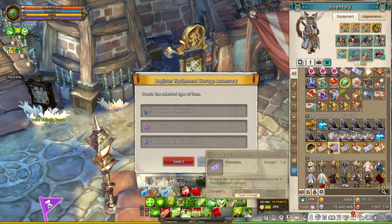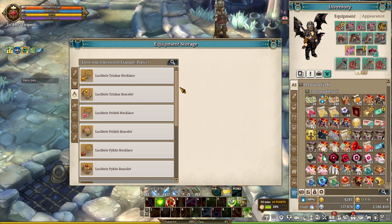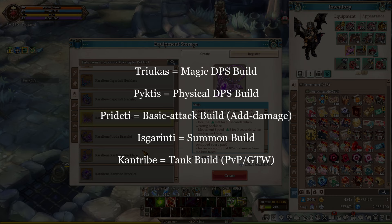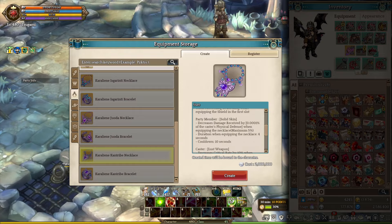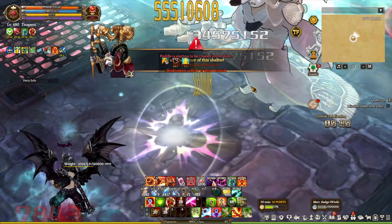The carolinea accessory voucher enables players to register the accessory set of their choice. There are five different sets, which include Trichus, Pythas, Predator, Insecurity, Jewelda, and Cantoract. Trichus is for magic DPS builds, Pythas is for physical DPS builds, Predator is for basic attack builds that utilize added damage status, Insecurity is for summoner builds, and Cantoract is for detain builds. In order to craft Luciferia accessories, you must clear Tell Harsha from Soulhunt Break content, gather 72 fragments, and upgrade the carolinea set to the Luciferia accessory set. After that, you can use the Luciferia voucher to craft the whole set for free without using any silver.